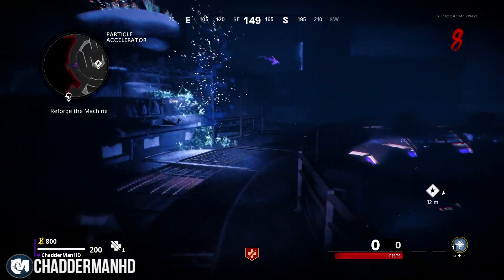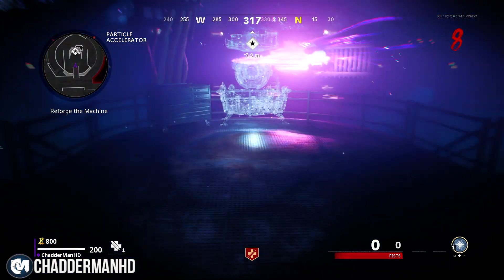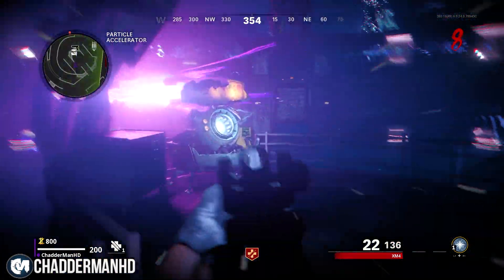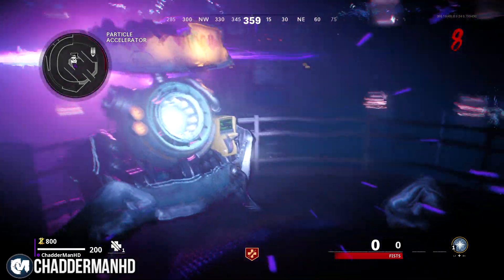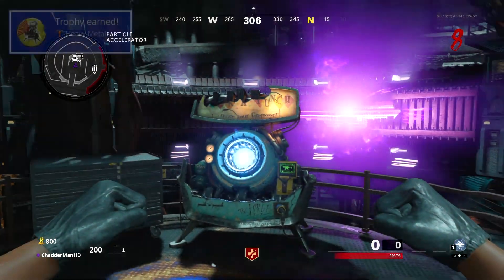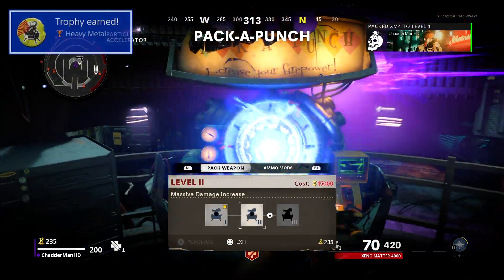In the middle of the Particle Accelerator room is the Pack-a-Punch — you just want to attach the part to it. If you do not get this done quick enough, it's going to bring you into a misty area of the map and you're going to have to kill enough zombies in order to redo this process again before you can use the Pack-a-Punch.